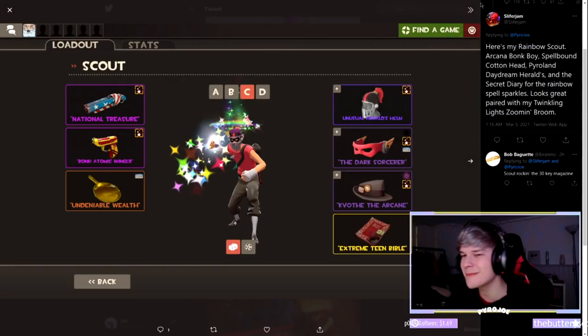This one from Slifer Jam is a rainbow Scout set — an Arcana Bonk Boy and a Spellbound Cotton Head — we're talking thousands and thousands of dollars in the first two items alone.